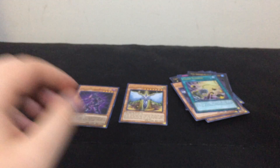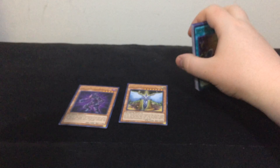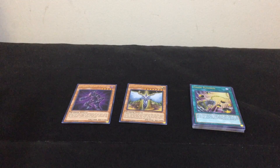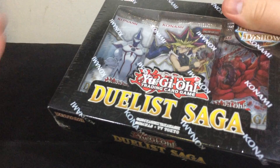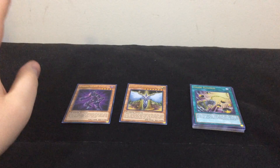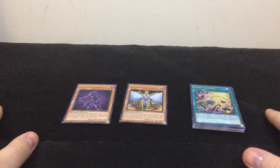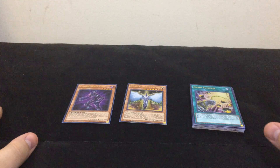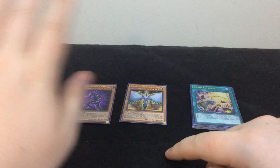I got Elemental Hero Honest Neops and Vision Hero Vion, so awesome. That means I just need the Skydive Scorcher and the other hero card — I don't remember what it is, but hopefully we get that in our next pack opening of Duelist Saga, most likely next week. Thank you all for watching this episode of What's in That Pack. Remember to like this video, comment down below, subscribe to the channel, hit that bell so you never miss another video, and I will see you all in the next one. So long, folks!